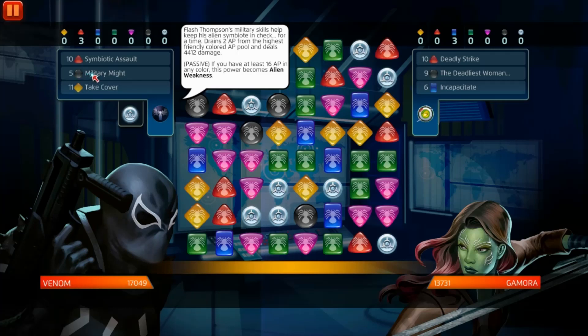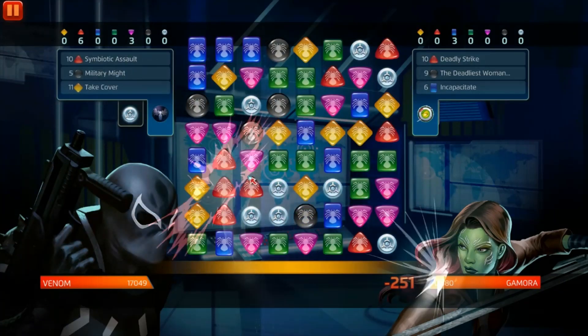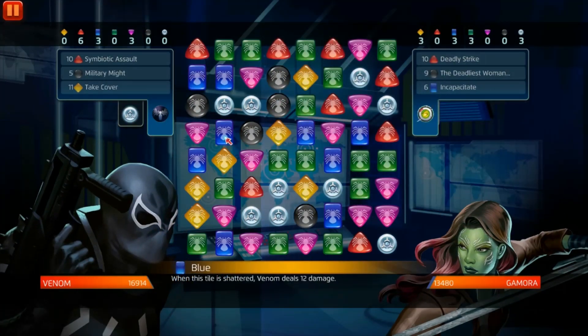Ten AP for red, five for black — black is Military Might, red is Symbiotic Assault. When you take covers, basically use him as a tank, letting him make the other two characters pop off with their combo. If you use his yellow, it puts them invisible and keeps them safe.